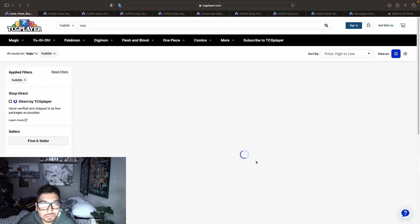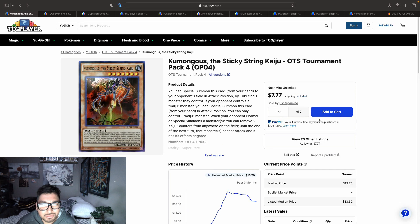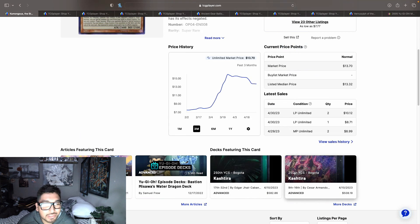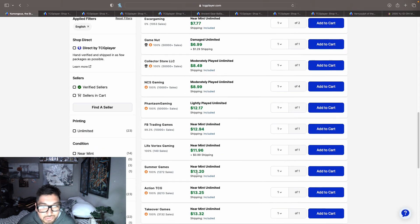Kumongous, which I think is the second lowest attack Kaiju, has one lightly played at $12.94 and others around $13.20. So they're on that $13 mark for these.